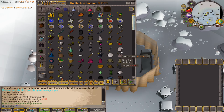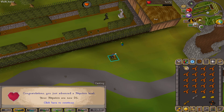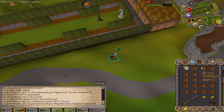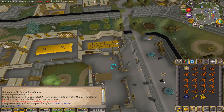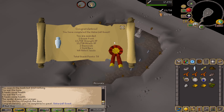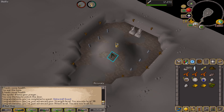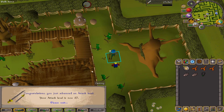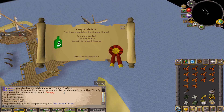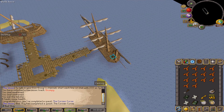House quest completed, bringing us to 26 HP. We have completed Shield of Arrav, and that is Waterfall Quest completed — 30 Strength, 32 Attack. Tree Gnome Village completed — 37 Attack. These clips and the last clips before this are quite a while in between; I would say probably about a month apart.